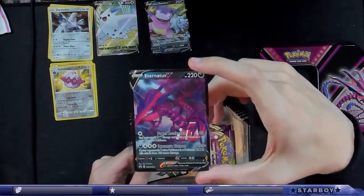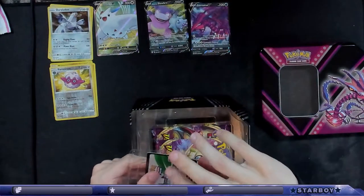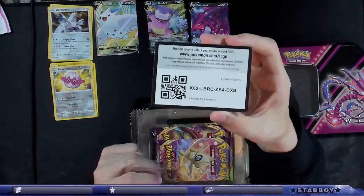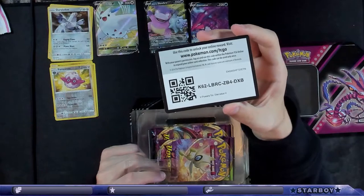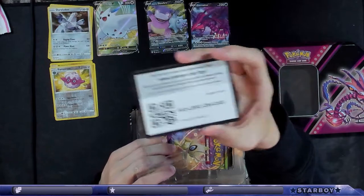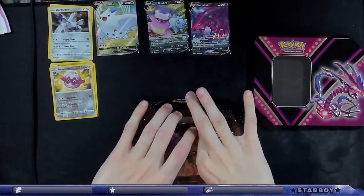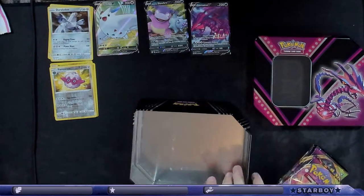This card is actually badass looking. Eternatus V, and here's the code. Double packs would be nice — it doubled everything in this. There's the code. Now let's pull this out. Not double packs, sadly.